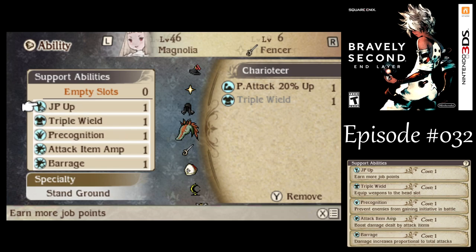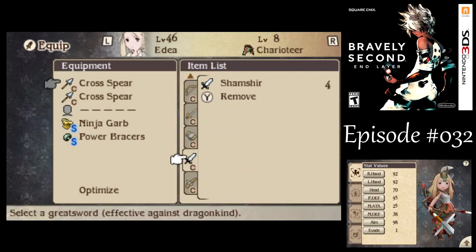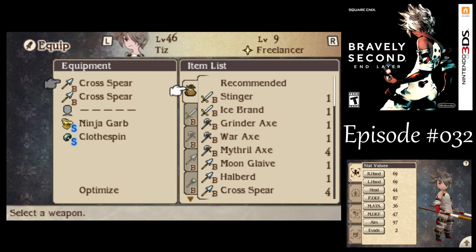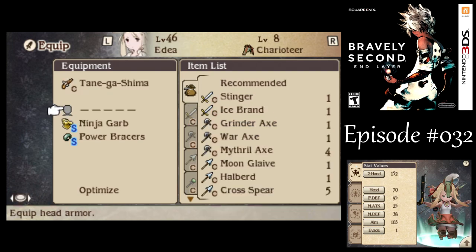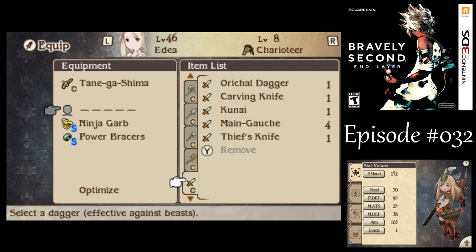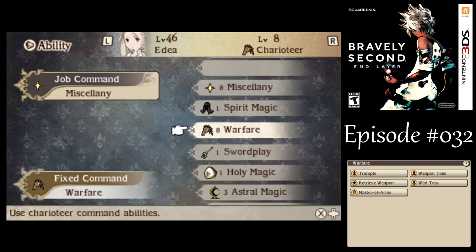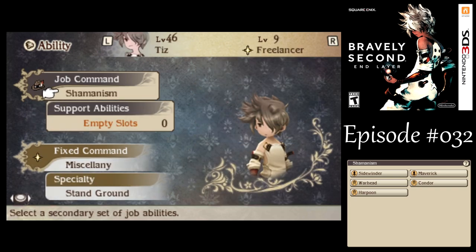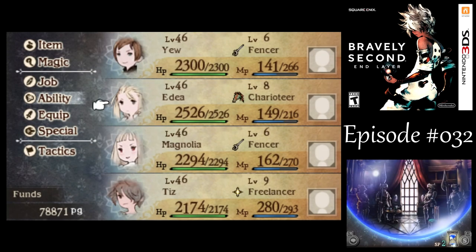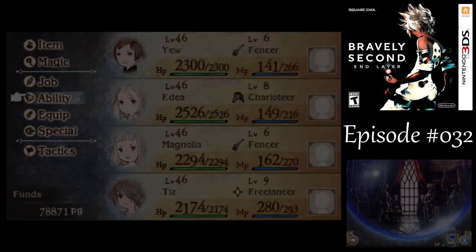I want to equip Rifles on Edea and keep going with a Cross Spear on Tiz. I could use one-handed swords but I'm not going to do that for just one fight. I need to make sure I can get an Examine in there — Tiz can do that. With Edea, I'm a little concerned she might still kill the guys. How about we have her with Miscellany instead, and Tiz can handle the Shamanism. That'll be good.